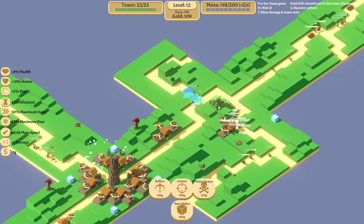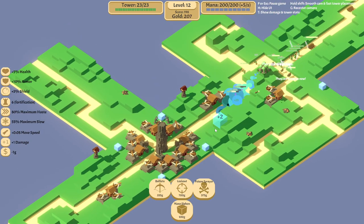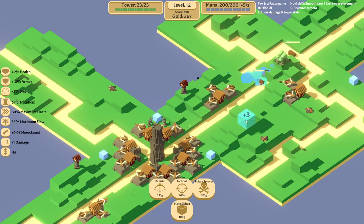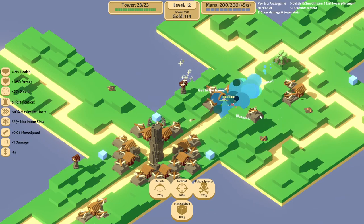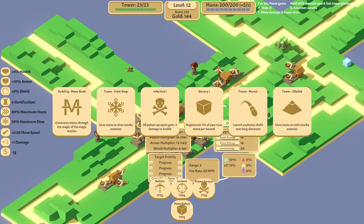Let's have you deal damage in that general direction — this is such a good place for ballista towers. As you can see, because of the lookout tower I can destroy these guys relatively quickly. Let's just upgrade our lookout towers — they just increased everything so might as well upgrade them.